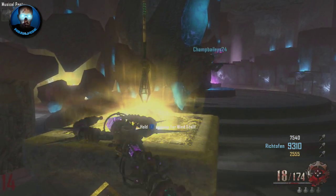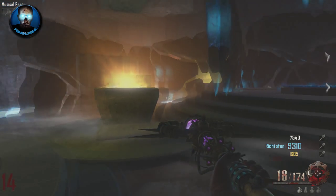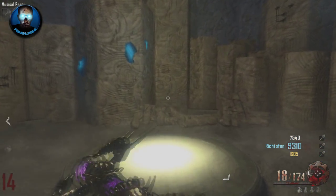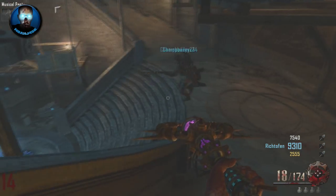Basically, the first thing you need to do is whatever staff you want to duplicate, you want to send it back to the spawn — you can only do one at a time. So have a staff in your hand, go up to the ultimate staff location, send it back to the spawn. Then place the one you want to duplicate in the altar and swap the one in your hand with the one that's on the altar.